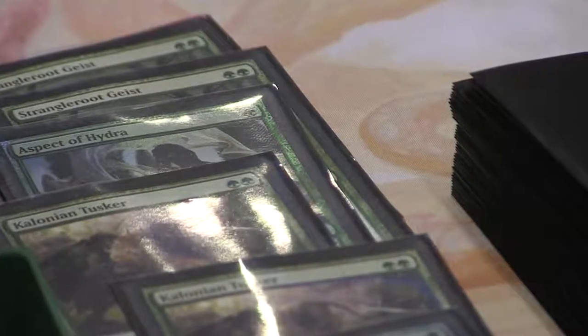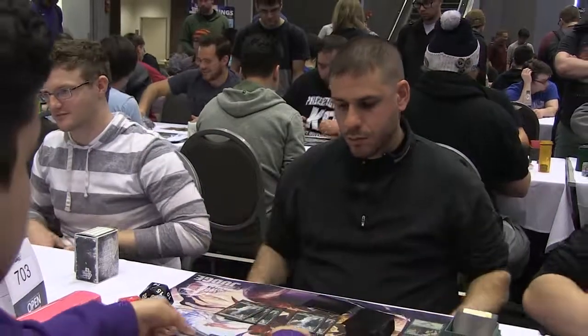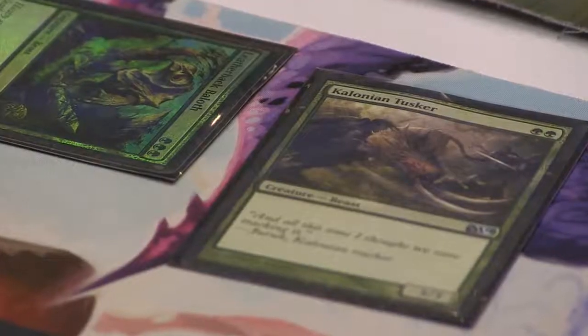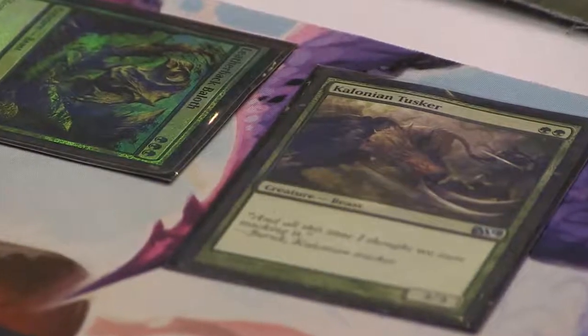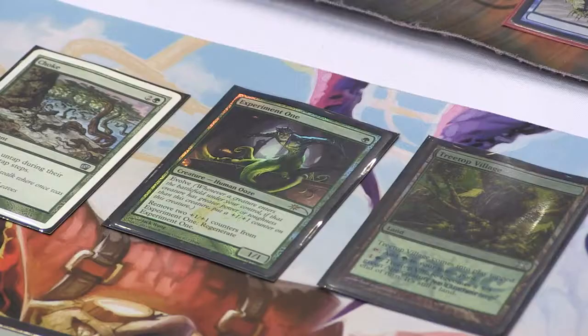The weakest point is that the deck has to commit, and overcommit, because it's all about getting on the board early and swinging in for mass amounts of damage — so a board wipe can really hurt. The strongest point is that a lot of people aren't expecting it. Opponents have no idea what they're facing because it's a little bit old school.